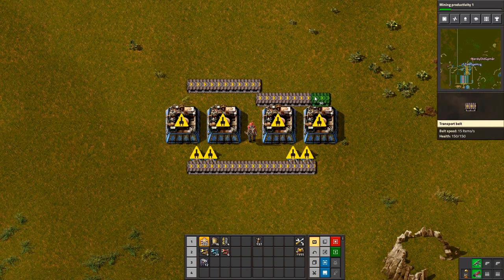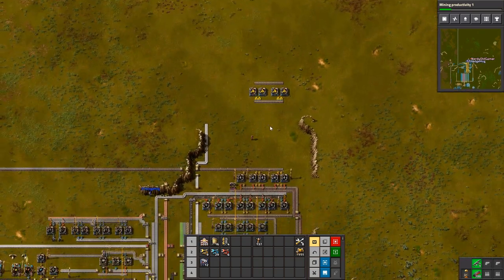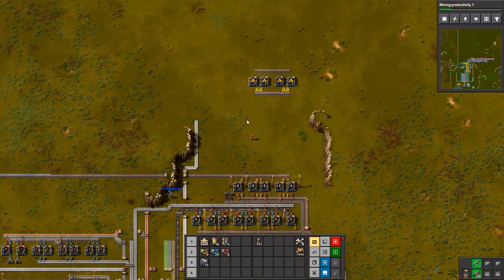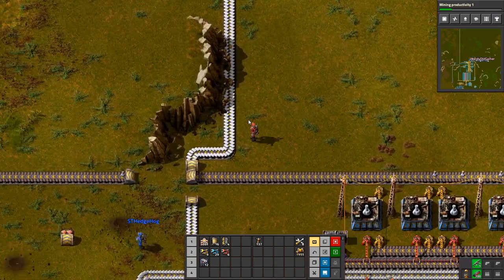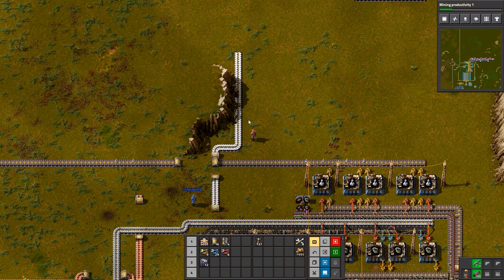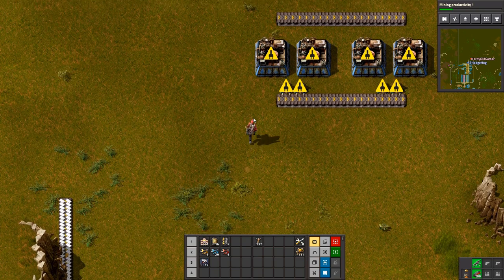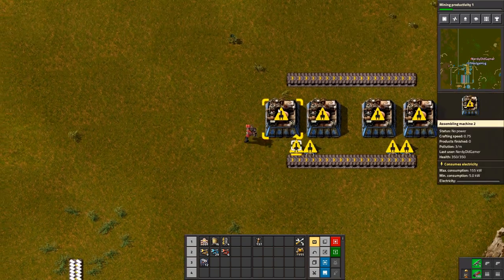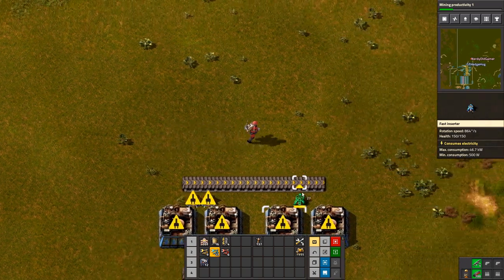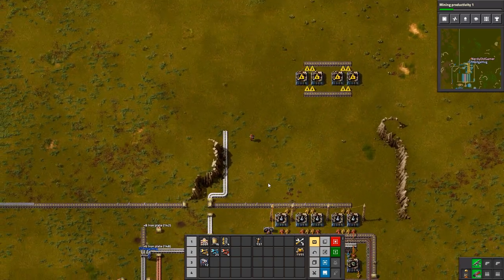I have some cliff explosives. Blow them up! Nice! Very nice! So that means we can run the bus up even further.